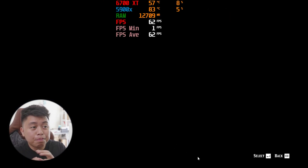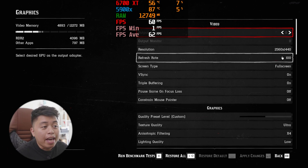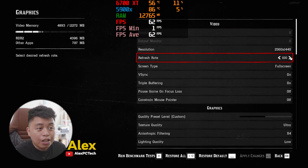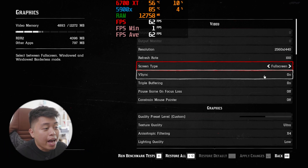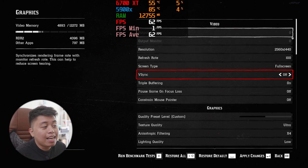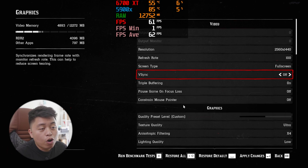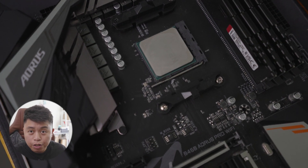B450 versus B550 in gaming. These are two AMD AM4 motherboard sockets that are currently compatible with the 5000 series CPU. My name is Alex from Alex PC Tech, and I just want to share with you guys how a B450, or an older motherboard socket, can affect your gaming.